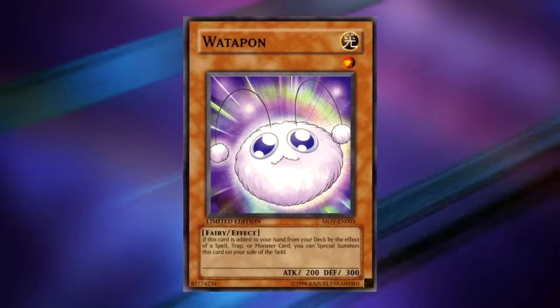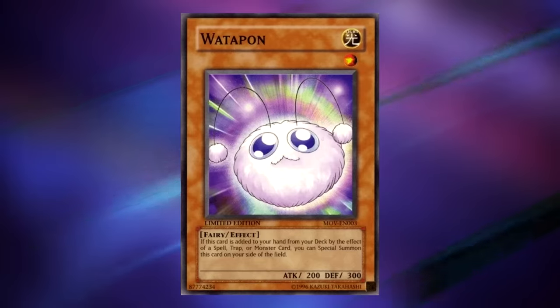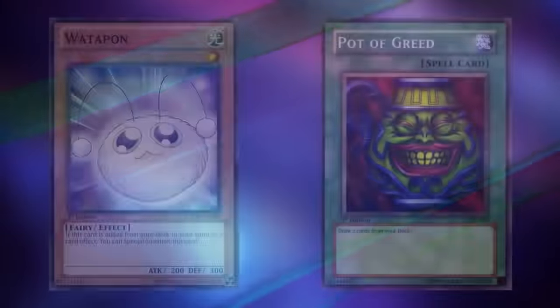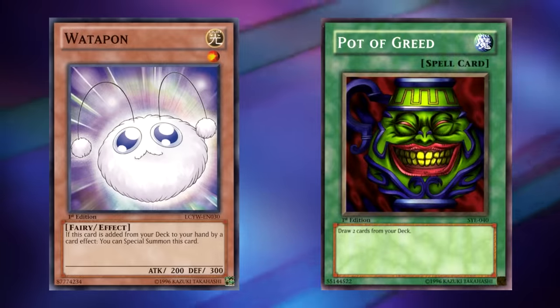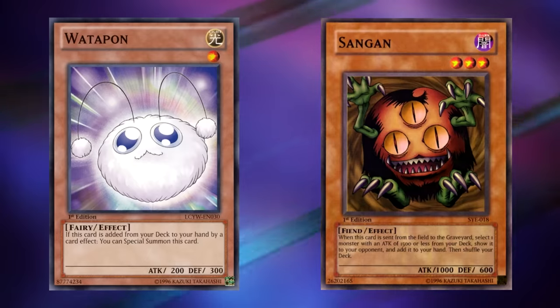And then we have Wadapon, which is just as bad as it is cute. At least in my friend group back then, this was a promo that nobody wanted to pull. Wadapon is a level 1 fairy monster that says: if this card is added from your deck to your hand by a card effect, you can special summon this card. In the movie, Yugi is able to special summon this card by drawing it with Pot of Greed. This card can also be triggered with card effects like Sangan or Witch of the Black Forest, but why would you want to?